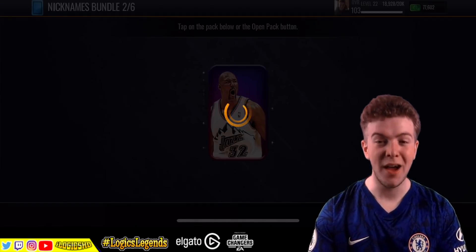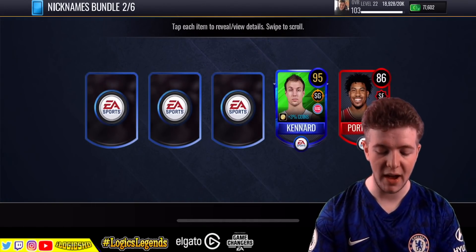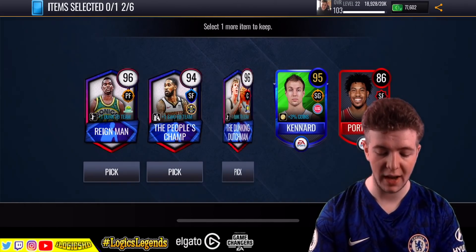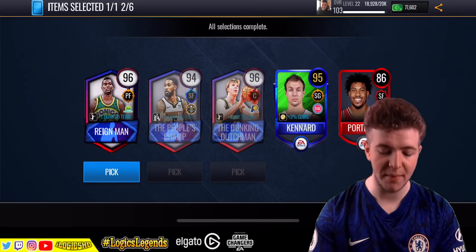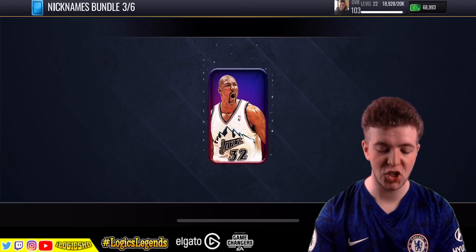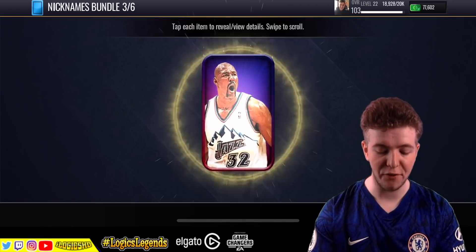We're going again! I can't believe we picked up Isaiah Thomas — that was beautiful. That's a good little pull. Rain Man — need him. People's Champ. Dunkin' Dutchman. We're going to go with Rain Man on this one because we've already got the Dunkin' Dutchman — the People's Champ is a little bit lower rated. Pack three of six, can we get an extra?